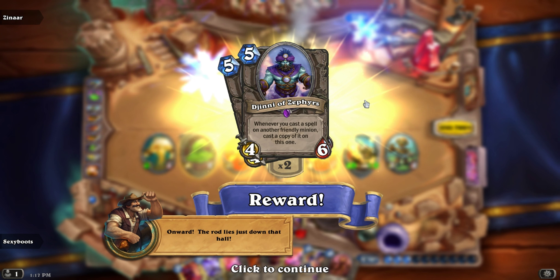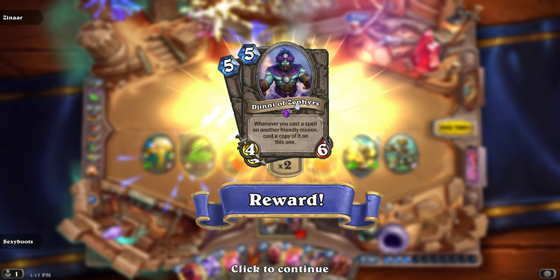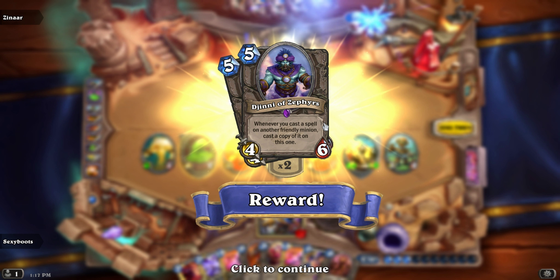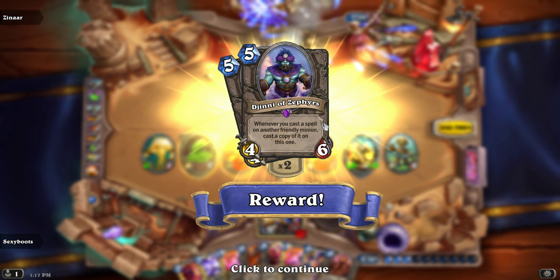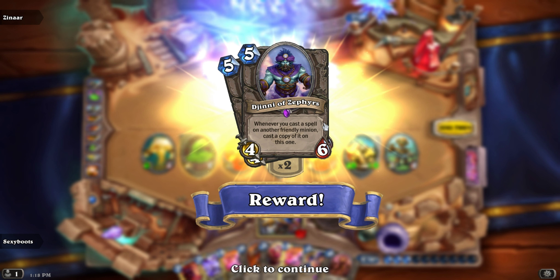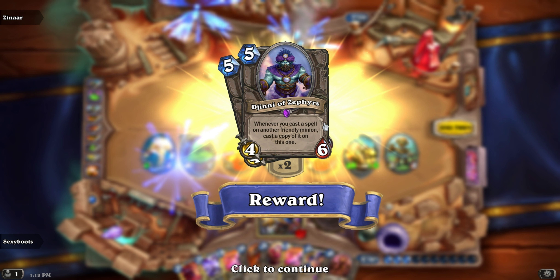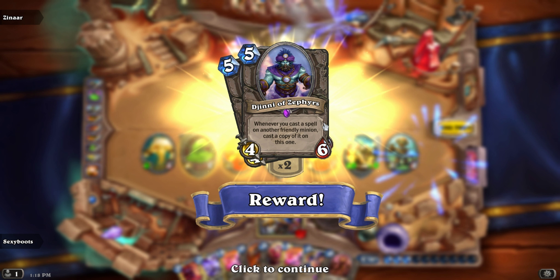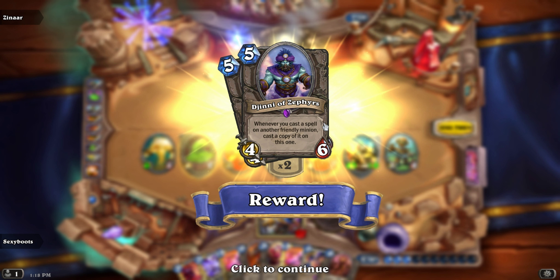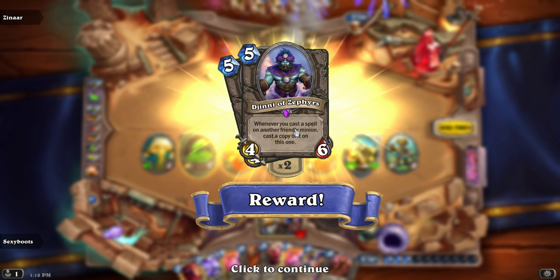Okay, onward! The rod lies just down that hall. We get the genie — Zephyrs. It's quite an interesting card: whenever you cast a spell on another friendly minion, cast a copy of it on this one too. So for example, if you do Blessing of Wisdom on a minion — which draws a card when it attacks — this also gets it. If you do Blessing of Might and a minion gets 3 attack, he gets 3 attack too. So for a 1-cost card, you actually get 6 attack on 2 minions. It has to be a friendly minion though.